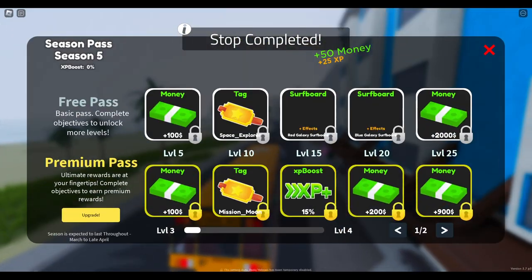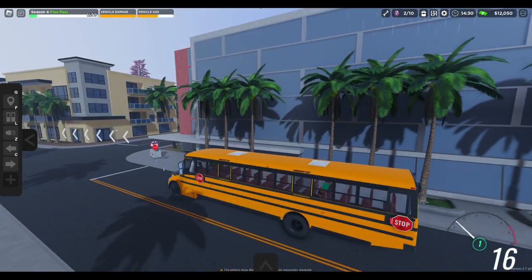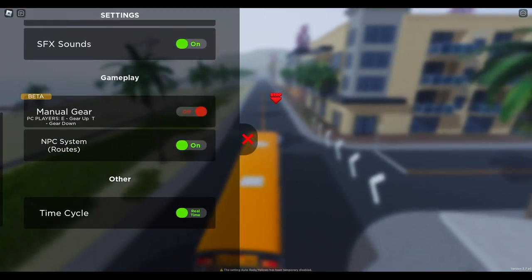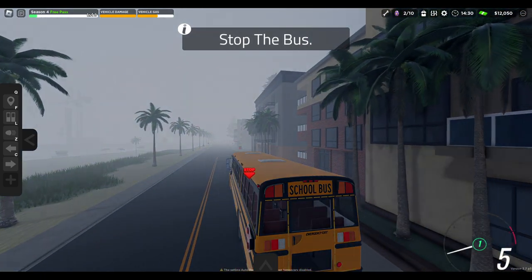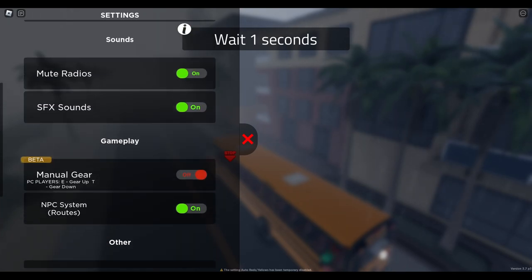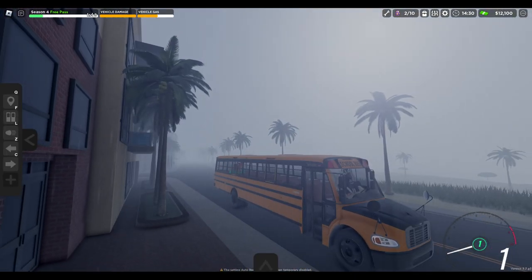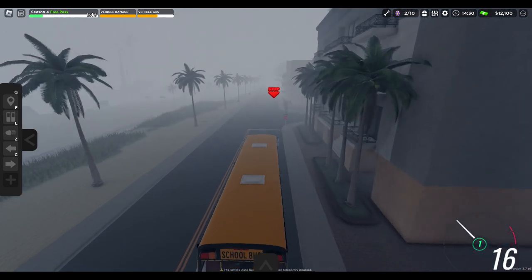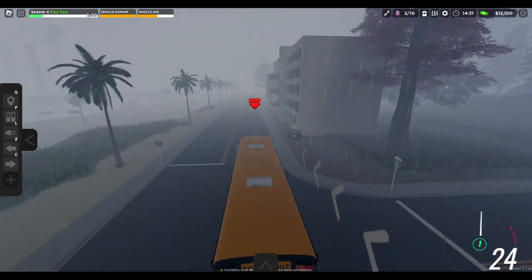Oh my God, I leveled up — level three, let's go! So if you want to change to manual gear, you click the settings bar and it's right there — that simple. Also, I forgot to mention they added a master switch type thing. I haven't been activating my ambers, but there's a button you can press that does it all for you, kind of like a master switch. I don't know how to activate it though.